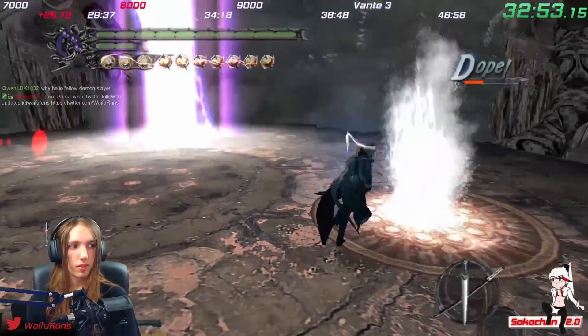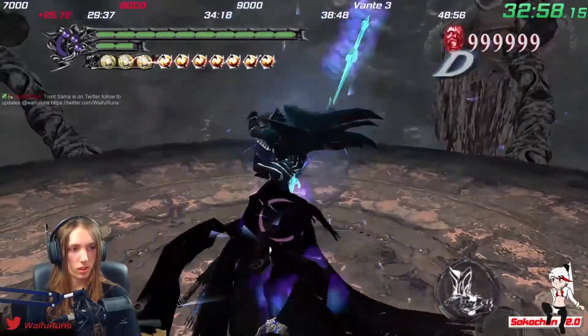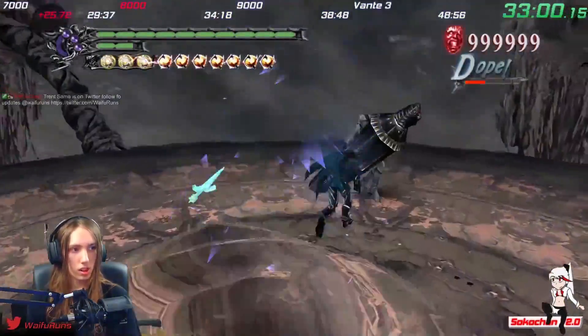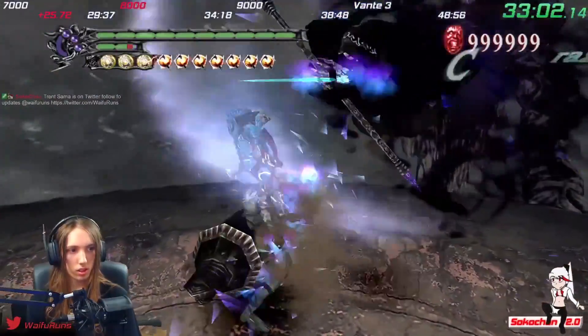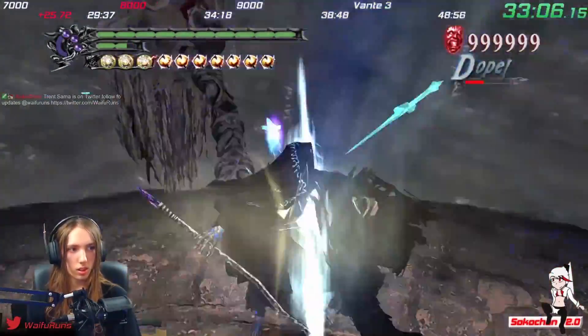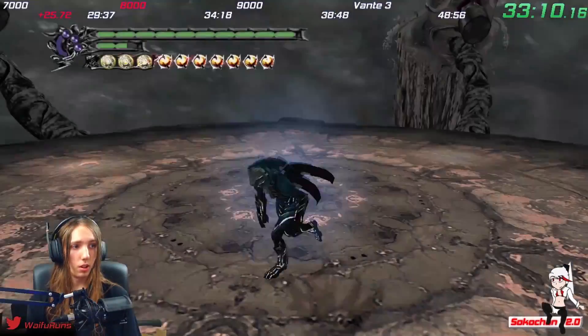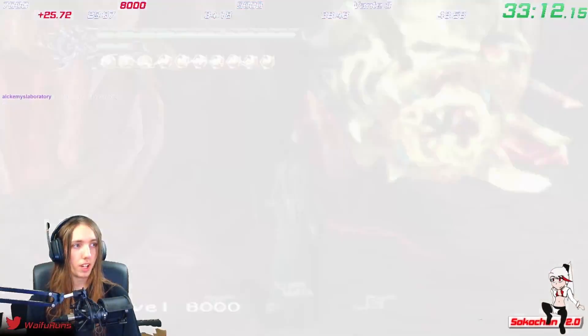The further into Bloody Palace you get, the longer it takes to kill enemies and the easier it is for them to slowly chip away at your HP. Even with Super Costume, it's very possible to die in late game because of sloppy play and bad RNG on health drops. In particular, Hellvanguards — the big green reaper creatures — can take a lot of your HP out in one hit.